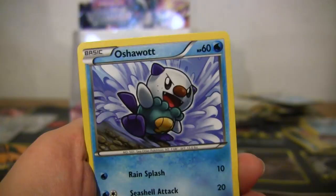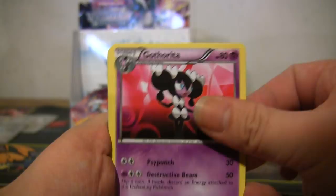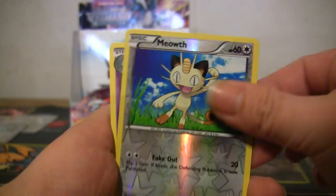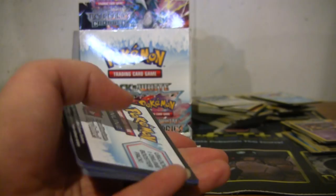Oshawott, Trapinch, Minccino, Garbodor, Cottonee, Gothita, Snorlax, Farfetch'd, reverse Meowth, and Grumpig rare. I'm like what is happening with this box? Either your half is loaded or my half is not. Either my last box was a fluke or this box is a fluke because they're not quite similar. I've seen some bad boxes even though the odds are supposed to be more consistent, so fingers crossed.